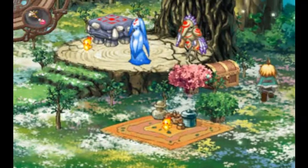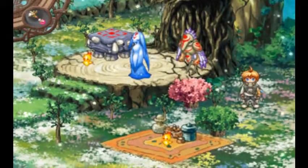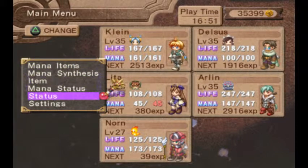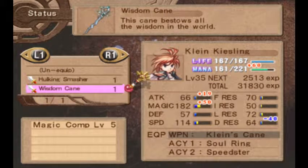Let's get that treasure chest over here. And after this — hey, that's a Wisdom Cane! It's an item for Kling, I bet. Alright, we got another weapon for Kling. It boosts our mana by quite a bit, and our magic as well.